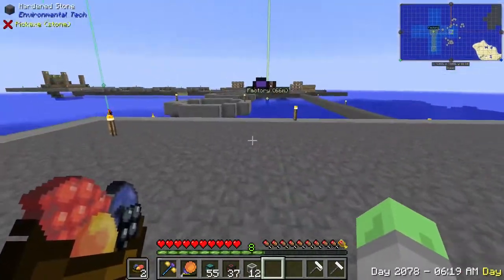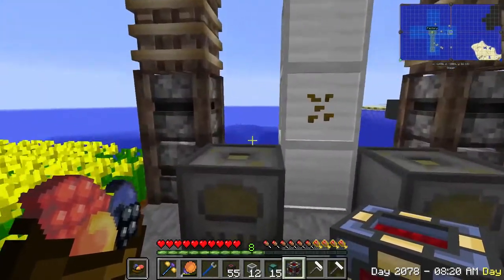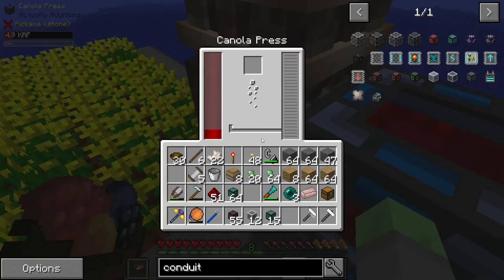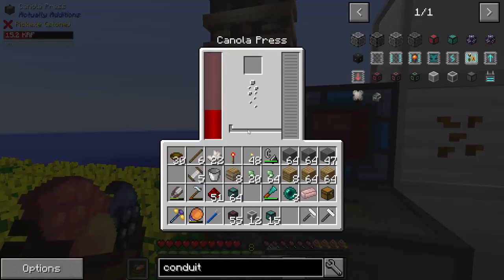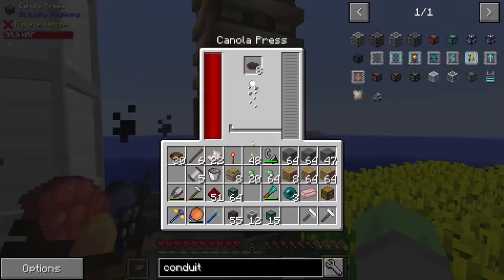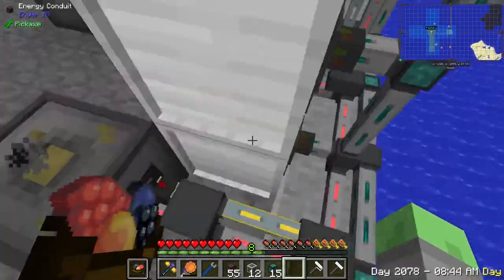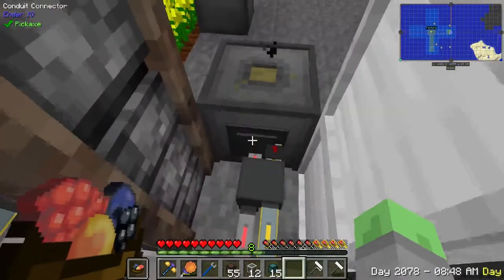Let's provide this a little bit of power and see how well it does. It should be inserting power into each of these canola presses, and those can hold 40k each. This one's filling up — awesome. It looks like they're getting canola oil. That is a problem because we do not want them getting canola oil, so we're going to disable this and look at potentially adding a fluid filter.